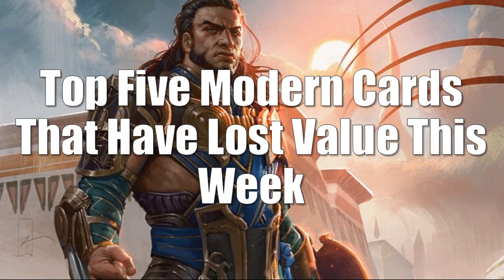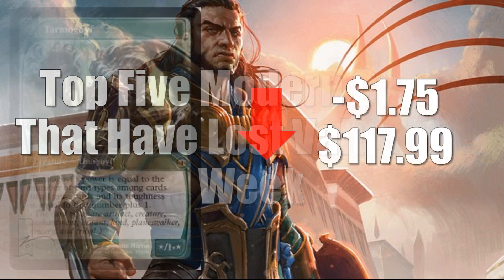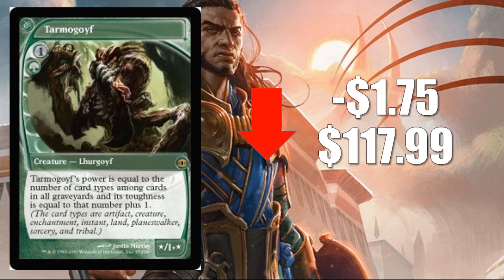Let's move on to Modern and the cards that have lost value this week. A little over a week ago we found out about Iconic Masters, and there was a pretty big market impact last week — you're going to see more of those ripples this week. Coming in at number five: Tarmogoyf from Future Sight, down $1.75 to $117.99. This is the original Goyf with unique art and card border, so there's always some interest. But Tarmogoyf has seen less play in Modern and even Legacy recently, and all versions of this card have been trending down. I think that will continue short-term unless a deck emerges that does well running Goyfs again. This Future Sight copy will hold more value than the Modern Masters versions, but even this one is starting to slide.